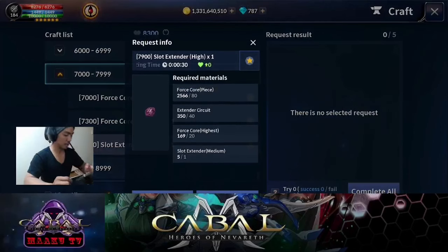Yun yun yun yun — crafted na ako ng slot Extender Hi guys! So 80 kailangan natin. Publication na to — sigurado yun. Ito na guys — bahala na si Batman! Natulungan tayo ni Batman.